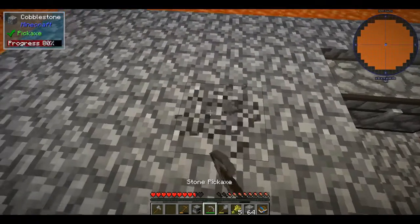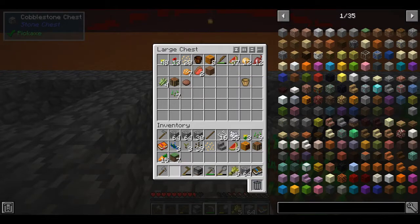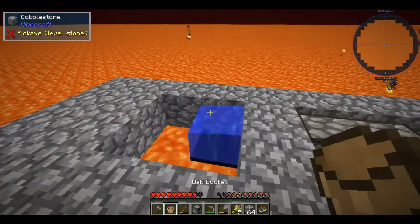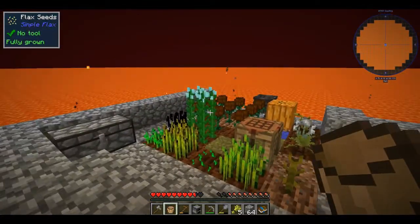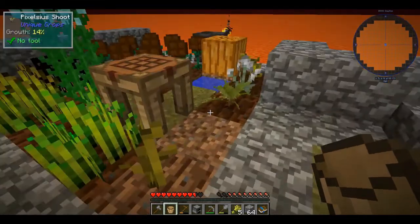I'm going to pick up this water and do this — just to make that obsidian so there's not a hole in the lava. That's really nice. It's a cobblestone generator, but I don't have to waste their ability on pickaxes. That's really nice.